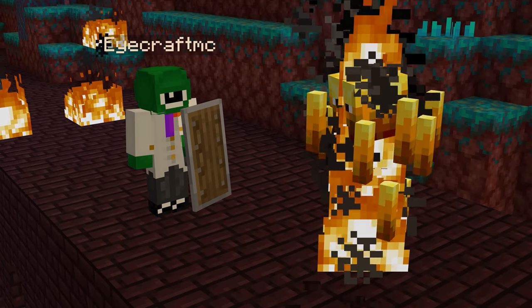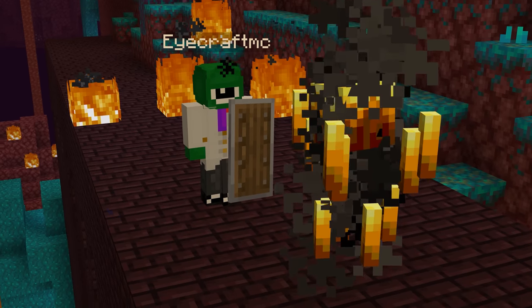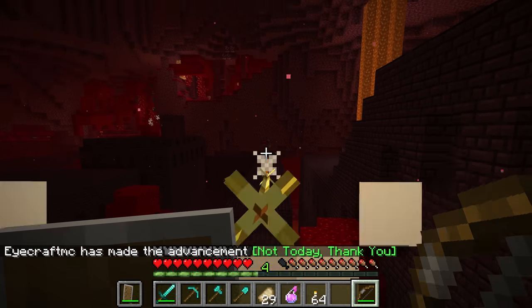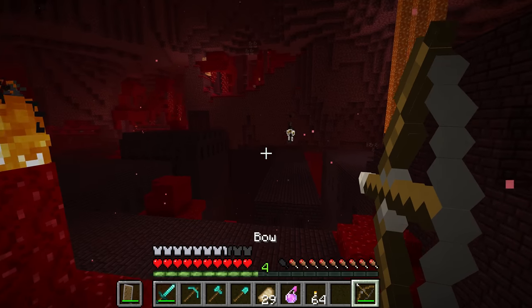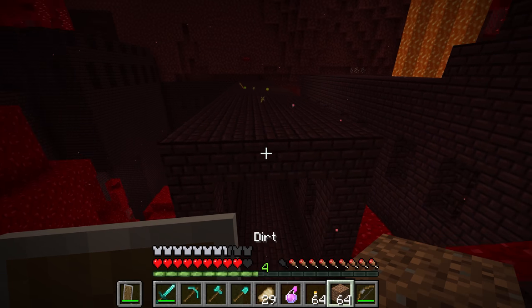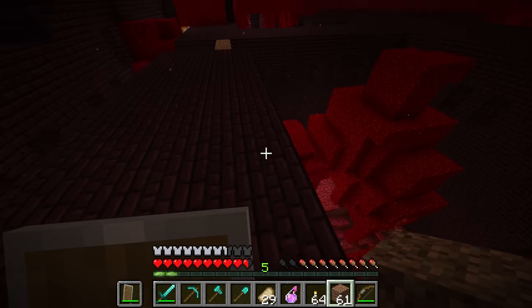Realistically you want to have a bow and a shield. A bow can fully block the fireballs, and arrows give you the capability to kill blazes. The only thing to worry about is that blaze rods can sometimes drop down into lava, so note the position of the blaze when you kill it. As you can see here, it successfully dropped a blaze rod and you can go over and grab it.